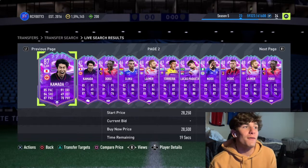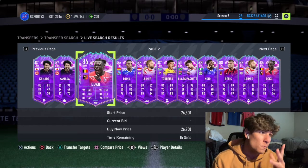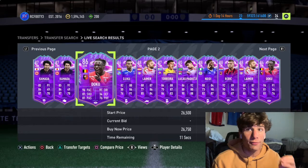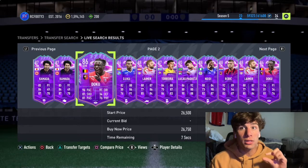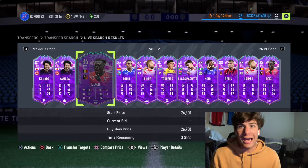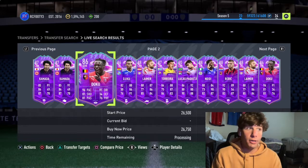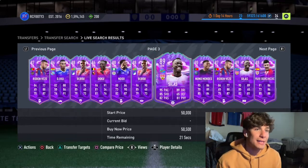With these Fut Birthday cards, you're not going to want to buy any of the 86s. You want to do this pretty early on in the promo week. These promos drop on Friday, but I'd recommend buying cards that are somewhere in the middle in terms of price and performance level on Saturday or Sunday, because that's when they'll be cheapest, then selling mid-week — Tuesday, Thursday — or waiting until the week ends.